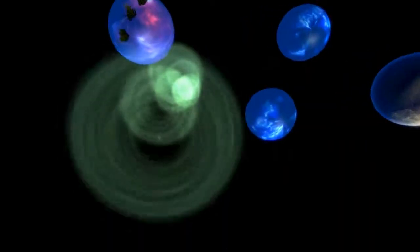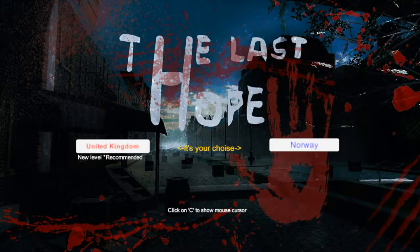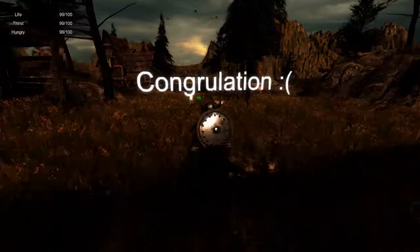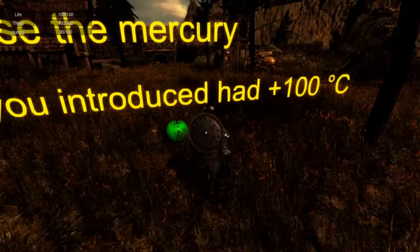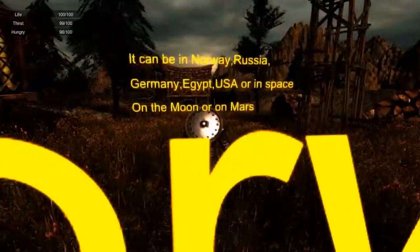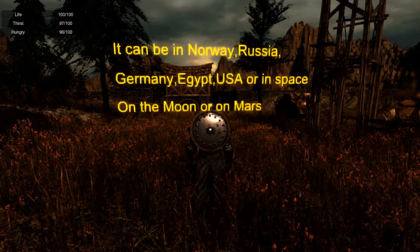It's your choice! United Kingdom or Norway? Press C to show mouse cursor. We're going direct to the UK. Congratulations! Did I write this game? Life, thirst, and hungry. Congrelation! There are survival aspects. We're hungry and thirsty. You were the last man on Earth because the mercury that you introduced had plus 100 Celsius. It refills my survival meter. My hungry! Now you will must to find that laboratory. It can be in Norway, Russia, Germany, Egypt, USA, or in space, on the moon, or on Mars. That's pretty much everywhere we know about. This is the greatest game that has ever existed.